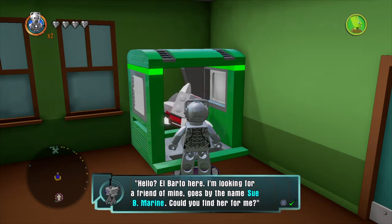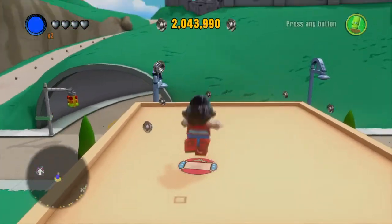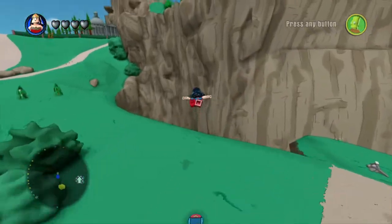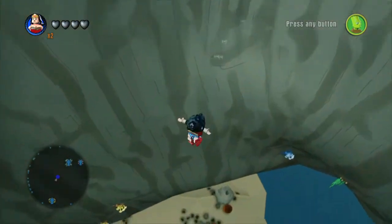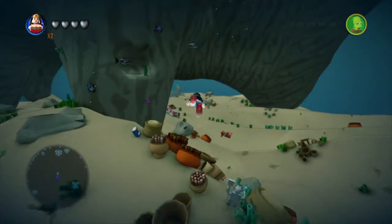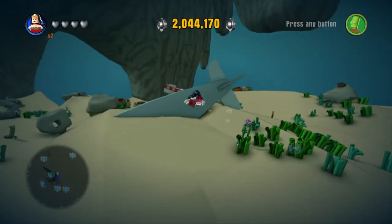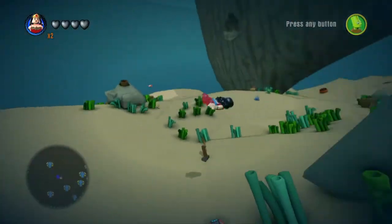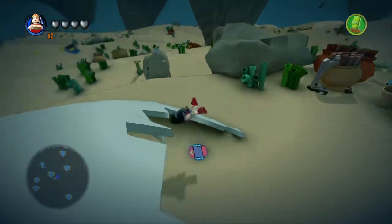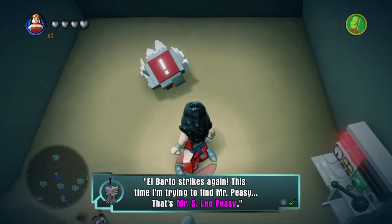That sounds like a submarine if you remove the E and just hit Sue B. Marine. I assume that's talking about the submarine underwater, which is so more accurate. There's water - there we are, where's the submarine? Oh there it is! There's the entrance - and what do you know, I was right! El Barto strikes again.